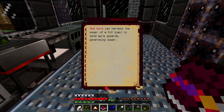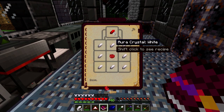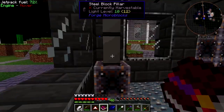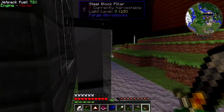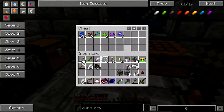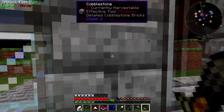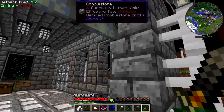Red crystals can harness the power of a TNT blast to send Aura upwards, generating power. Shift click — oh, red dye. Are there any creepers? Just this guy — hey buddy, and he's taking off, he's doing a leave, he's hecking off. Pretty sure I've got some red dye — I don't. I could sleep — there is a creeper out there but he's not an immediate concern.